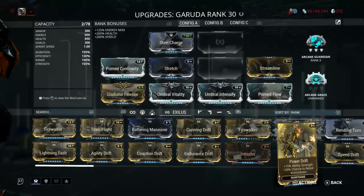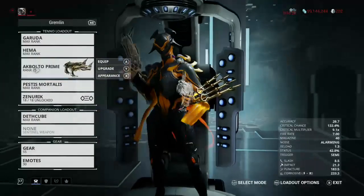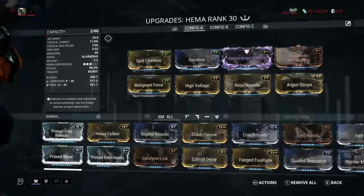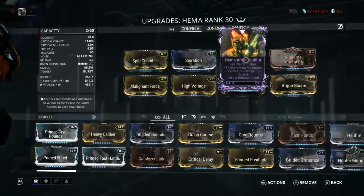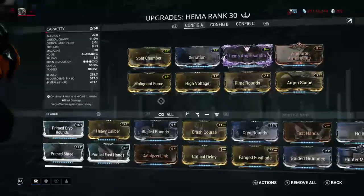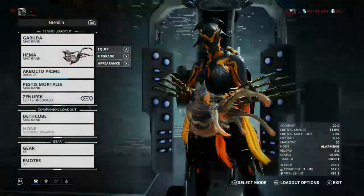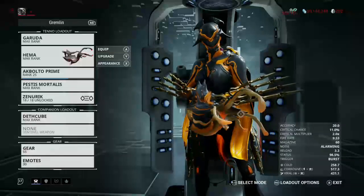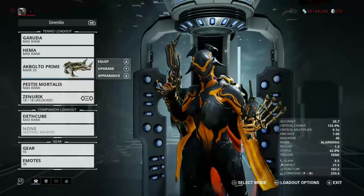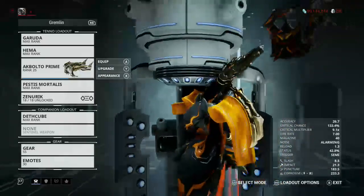Now it has some nice synergy with the Hema, because she cuts herself and loses health. What I do is use the Hema to deal some nice damage — it's a three disposition Hema — and if you get headshots you heal yourself. So it's a way I don't have to cast her two, because I find her two is very annoying to allies.